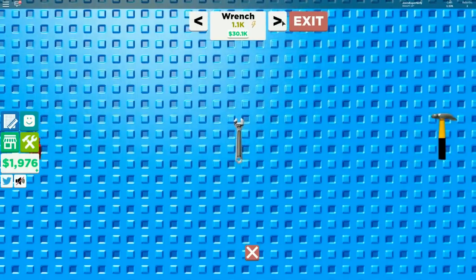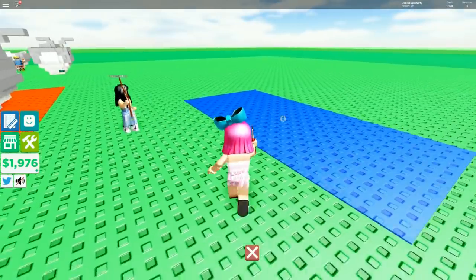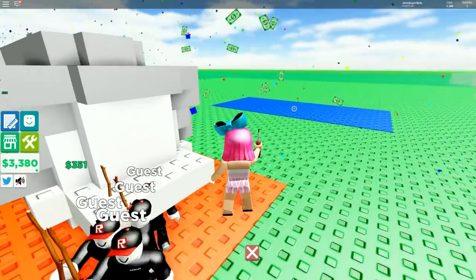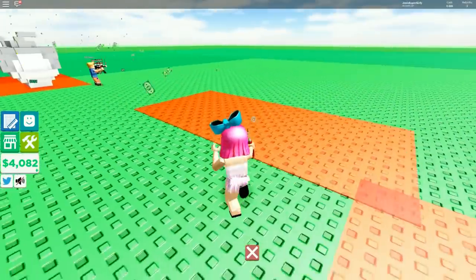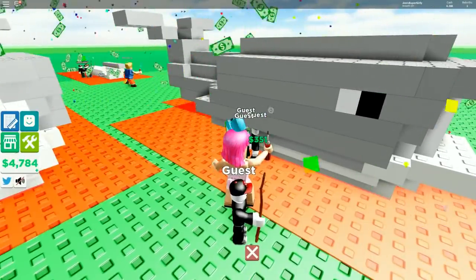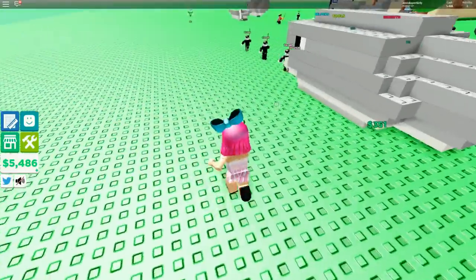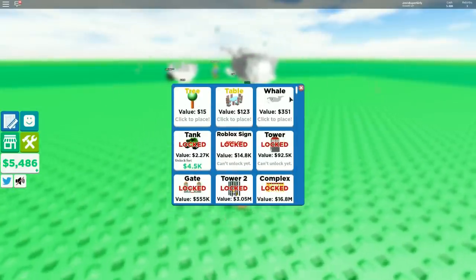We need 30,000 for the wrench. The whales are way quicker to build - they give you like three times more and only take a second. I have 22,000 and I'm shooting for 30,000 for the wrench, then I'll start working on tanks. We need 166,000 and we can't go straight for it - we need better tools. The tool will make a huge difference because right now the tank takes forever.